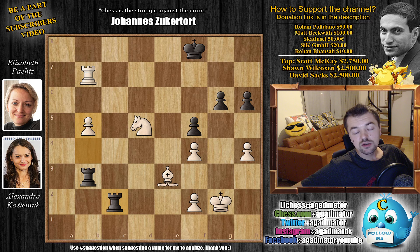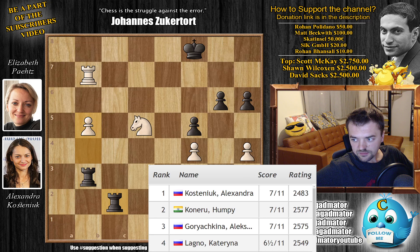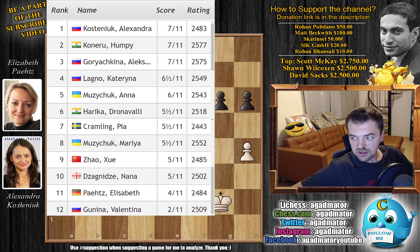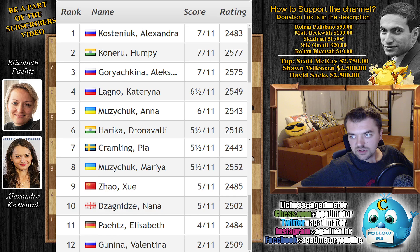Kostenyuk won this game and with the win in the final round she wins the FIDE Grand Prix. The final standings show a shared first place, but with better additional criteria it's Aleksandra Kostenyuk in first place, Humpy Koneru second, and Aleksandra Goryachkina in third, all on seven points, followed by Katarina Lagno, Anna Muzychuk, Dronavalli Harika, Pia Cramling, Mariya Muzychuk, Shuzhao, Nana Dzagnidze, Elisabeth Pähtz, and Valentina Gunina in last place with two out of eleven points.